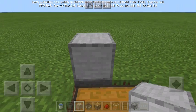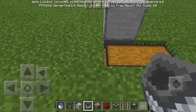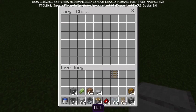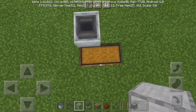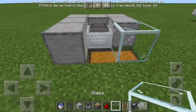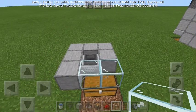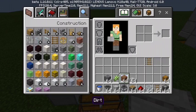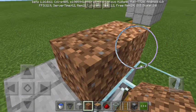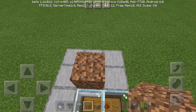Connect a hopper to a chest. You can use any block you want here. Put a minecart hopper over the hopper — when you break this block, the sugarcane will fall into the chest. Then put some blocks and glass here, because glass is a transparent block and you can still open the chest.